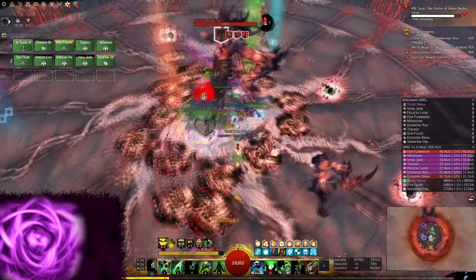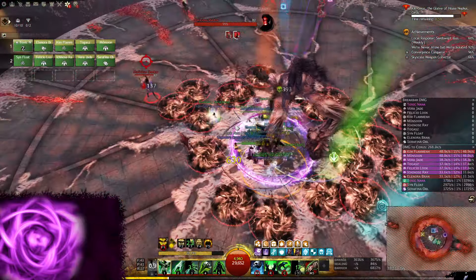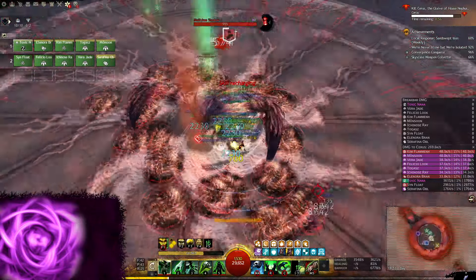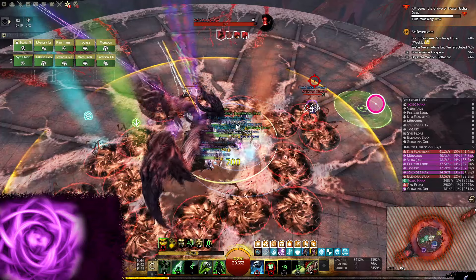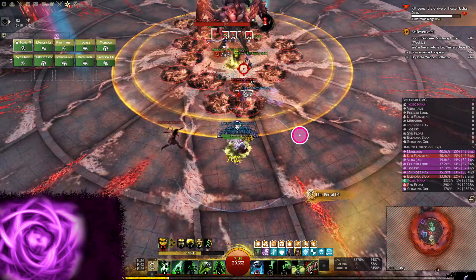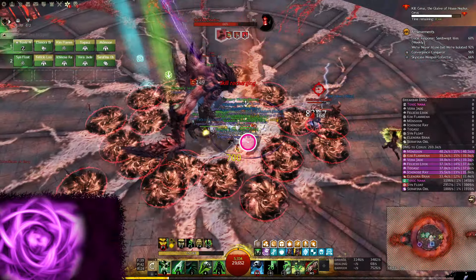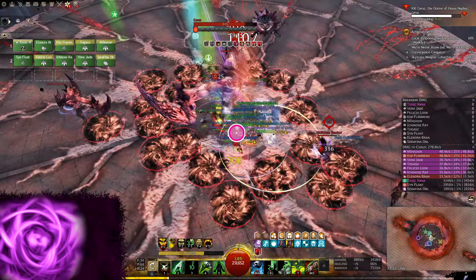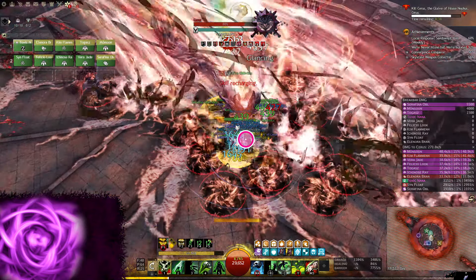The Chronomancer and Tempest can delete orbs using their blink, and the Tempest also brings super speed to help delete some more orbs or to get to certain positions faster. Whenever you touch an orb to collect it and then touch another orb at most about one second after, the second orb just disappears completely — this can be done by blinking to the second orb, dashing, or just walking through it.